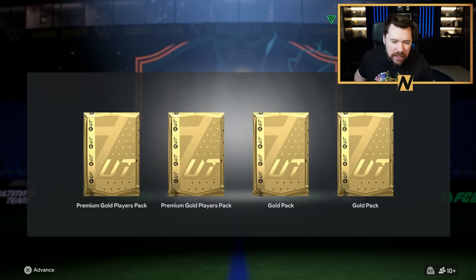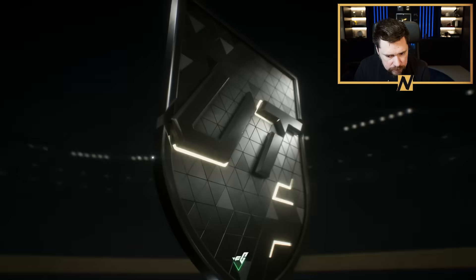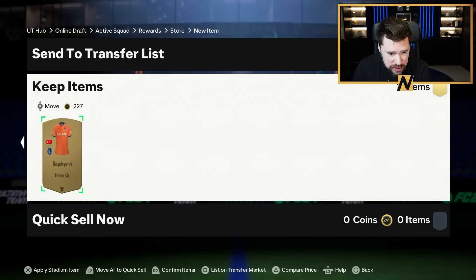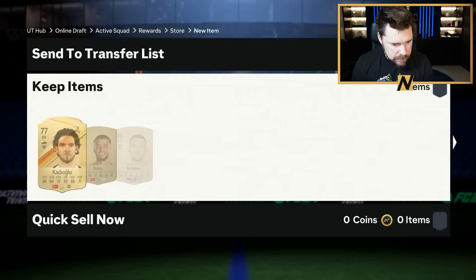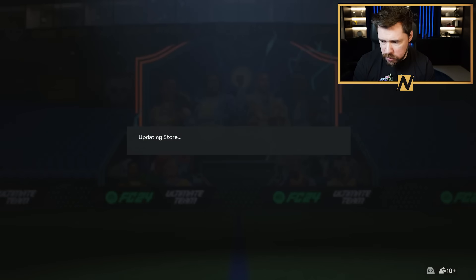EA, please — update the rewards. For 19 years. Two gold packs. Nothing in the first one — 1,000 coin unlock. That is going to be the most expensive thing we get. Gold pack numero dos — nothing in there. These rewards are bad. And two 25k packs.